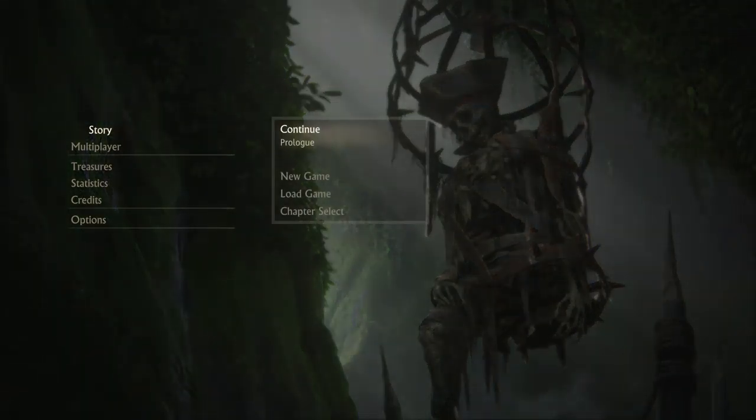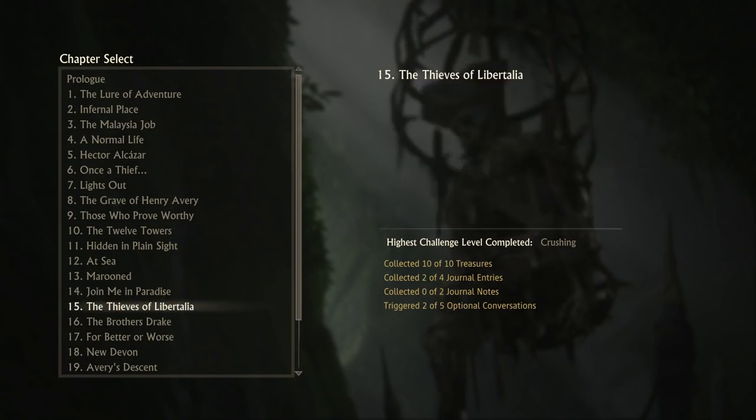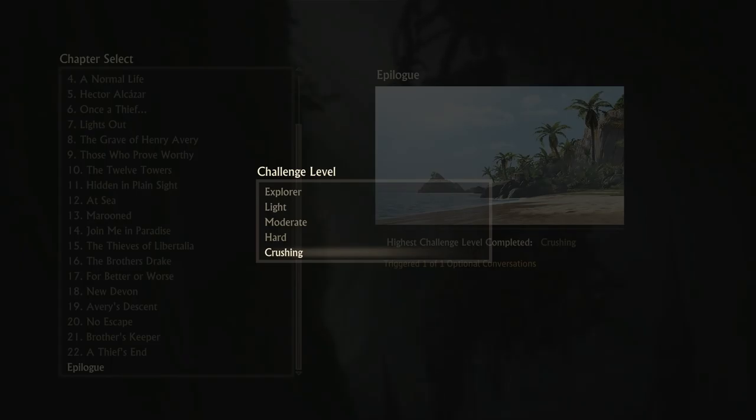You should now go to Story and see Chapter Select with all chapters unlocked, because you already finished the game the first time. Go to Epilogue. Don't forget to select Crushing — or whatever difficulty you finished the game on the first time. If you select the wrong difficulty, the glitch won't work.